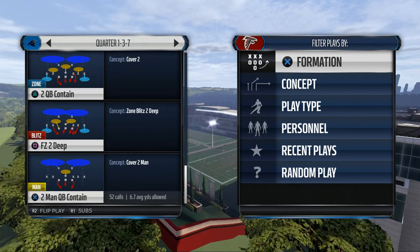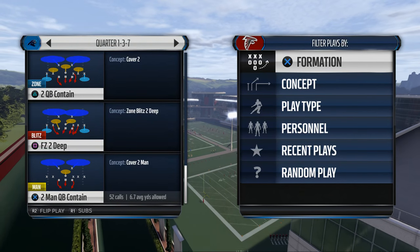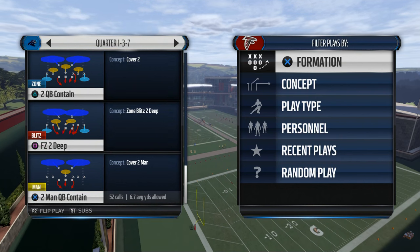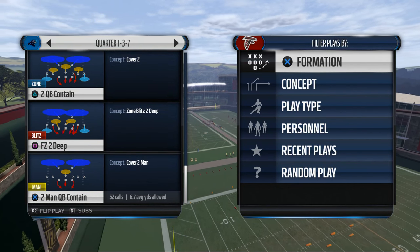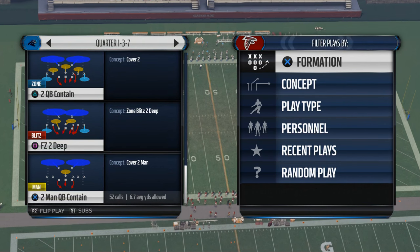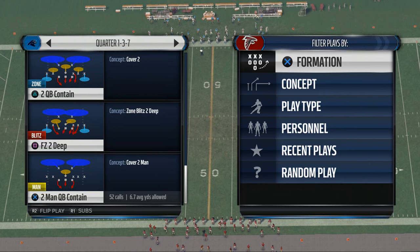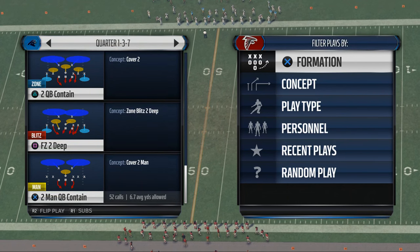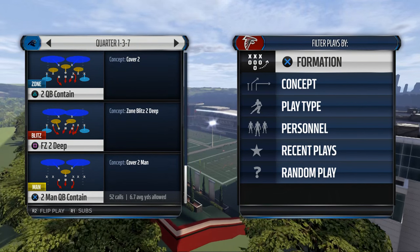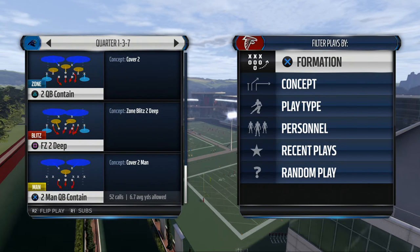Sometimes both corners will play press man; sometimes one will open up and protect the sideline while the other plays press man. What you're looking for pre-snap is that the safeties are going to back up and the corners are going to come up to the line of scrimmage. There are several variations of this - this is a very basic definition of what a cover 2 defense is.